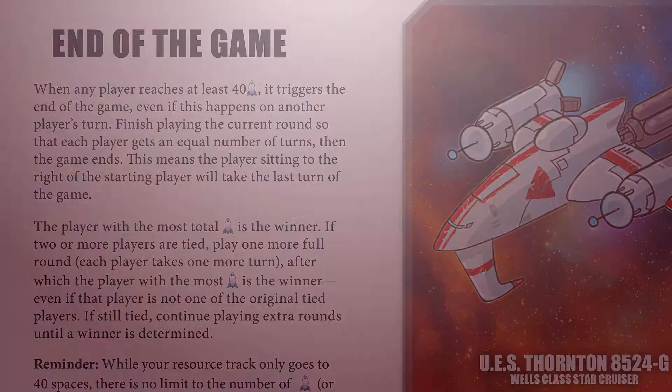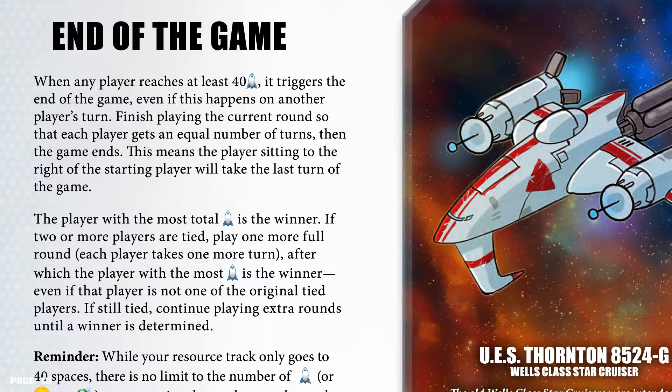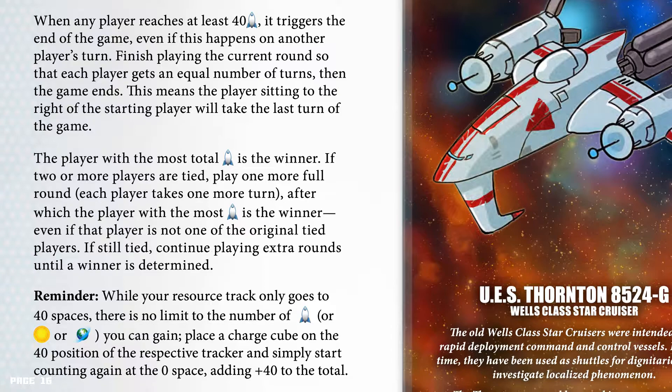End of the game. When any player reaches at least 40 victory points, it triggers the end of the game, even if this happens on another player's turn. Finish playing the current round so that each player gets an equal number of turns, then the game ends. The player sitting to the right of the starting player will take the last turn of the game. The player with the most total victory points is the winner. If 2 or more players are tied, play 1 more full round; after which the player with the most victory points is the winner, even if that player is not one of the original tied players. If still tied, continue playing extra rounds until a winner is determined.